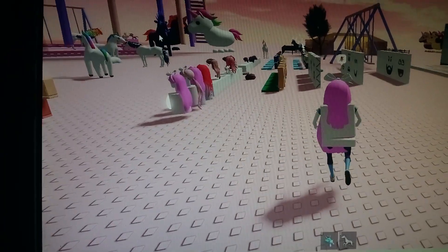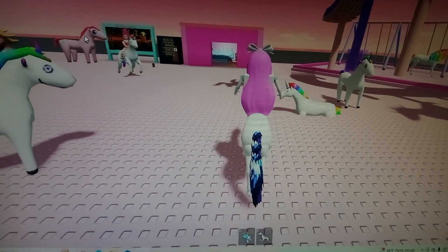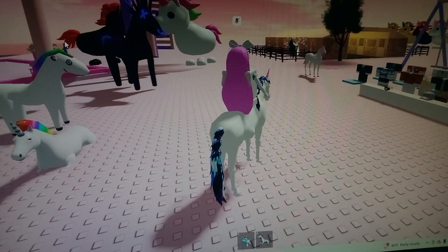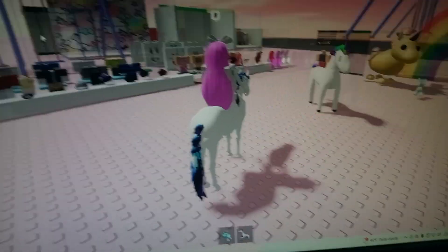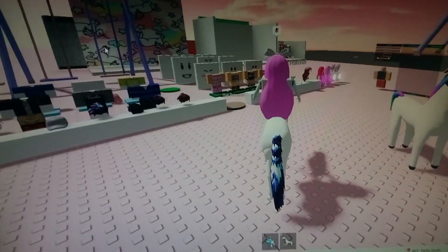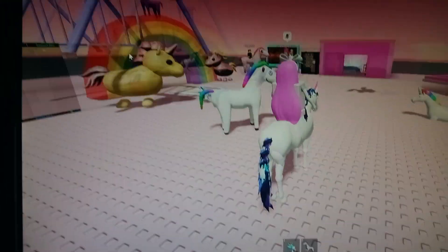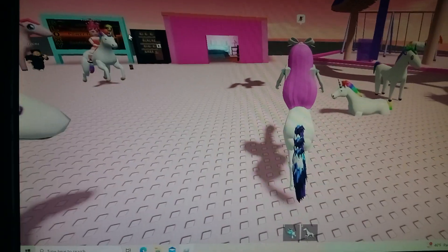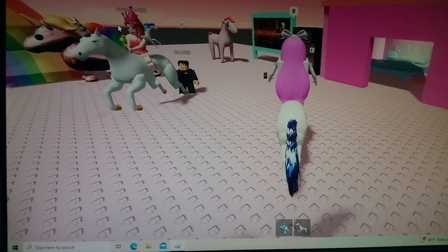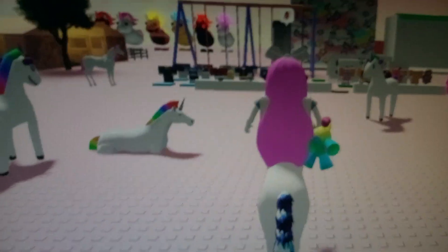I don't understand these swing sets because they're like floating or something. Oh, somebody's in here. Okay so I'm on a horse — oh no, it's a unicorn! How cute. I'm trying to figure out how to make it go — there we go, okay hey. I guess you get a free fluffy — whatever you call it — stuffed toy.